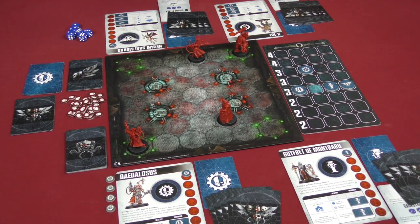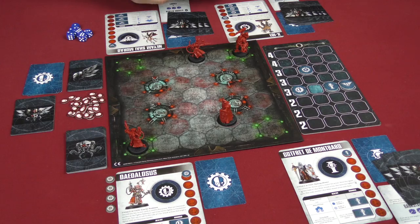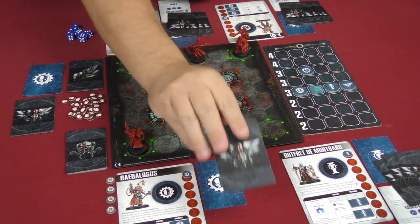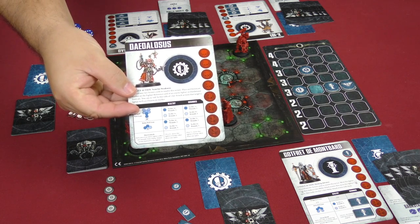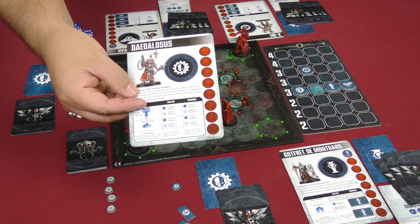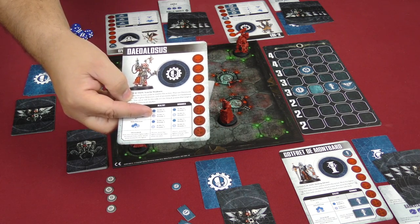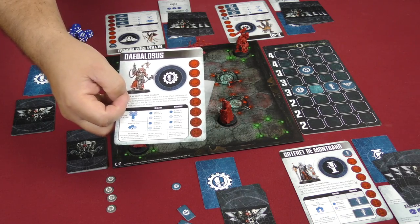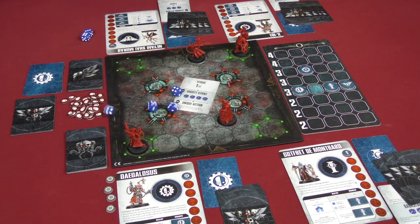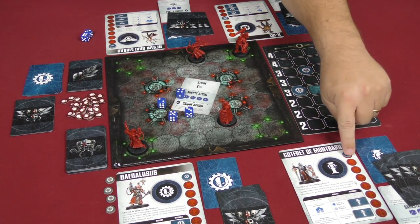Another initiative card is drawn and Gottfried moves another step closer to Daedalosus, cautiously awaiting to see what Daedalosus will do. When Daedalosus's card comes up, he makes a mighty strike against Gottfried. Looking at Daedalosus's sheet, he has an extensive ranged attack and Gottfried falls within the light blue area, meaning Daedalosus needs to roll five-plus to hit — fives and sixes score hits, each doing two wounds. He rolls four dice looking for fives and sixes.